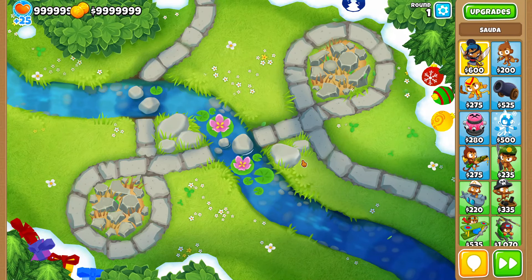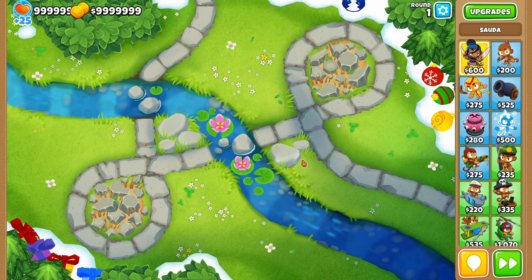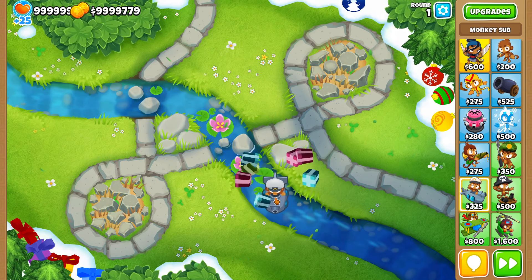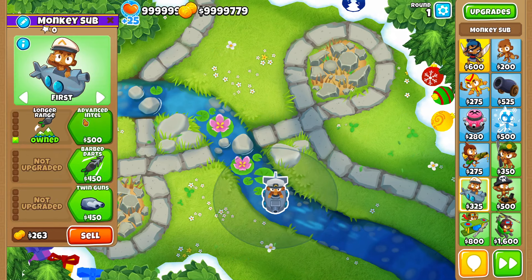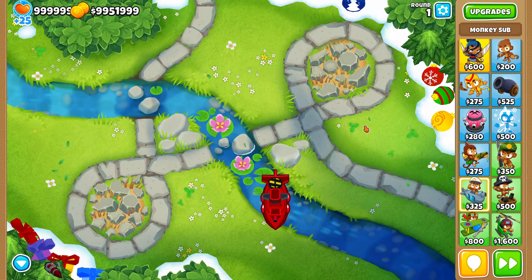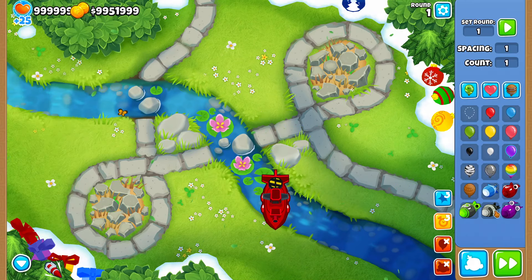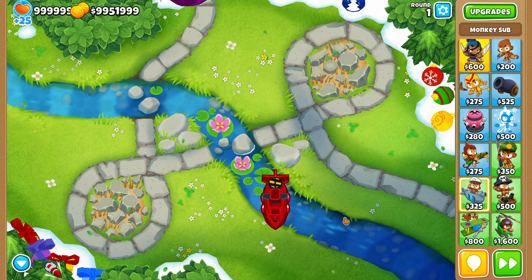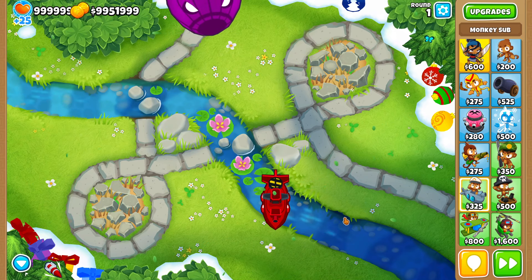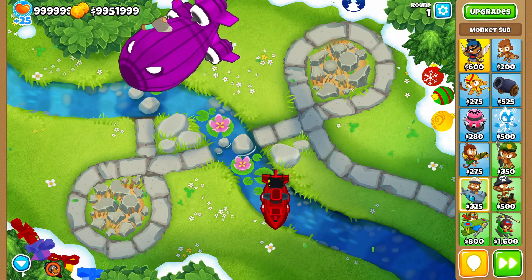Today I'm going to show you guys how to pop the BAD using only one tower. All you need is to place one Monkey Sub and upgrade it to 2-5-0 — it only costs 36k. This already can pop the BAD, so it's not really that expensive. By the way, this is on medium, so it's probably more expensive on hard mode and maybe cheaper on easy.